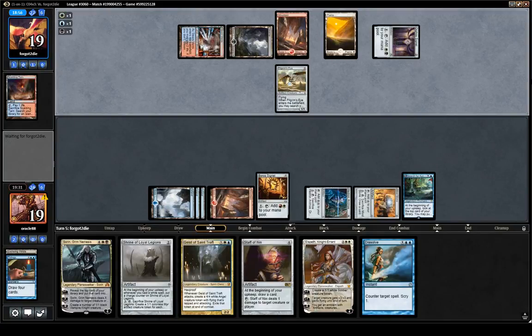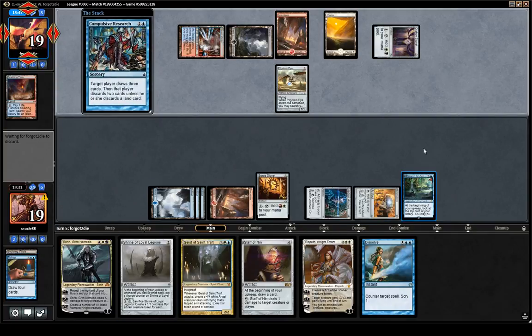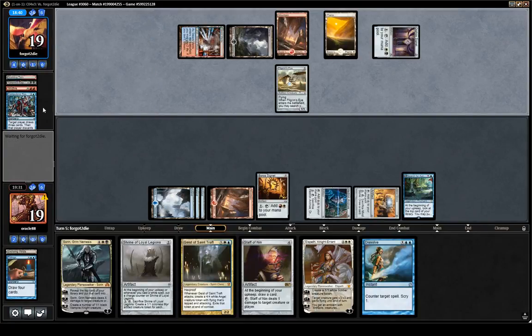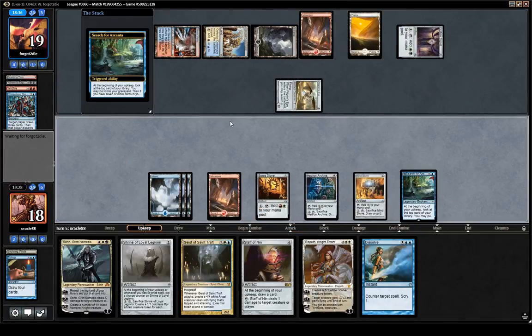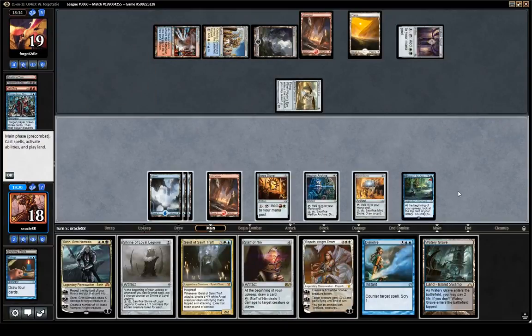Next turn we can play Staff of Nin, which is kind of cool. Compulsive Research is fine here — I'm not worried about card advantage this game, we already cast Tidings, we have a Search and a Staff probably going on. I think mana is going to be fine. They discarded the Wildfire — yeah, it was not looking too good for them. We know that's off the table, though they could have a Destructive Force. I'll keep some Black. I feel like it's always a bit tricky to play with Search online. I think we have enough mana to go Sorin plus Dissolve as backup, which is pretty sick.